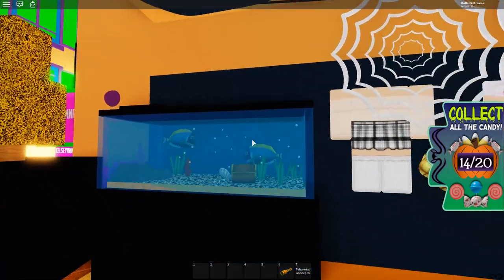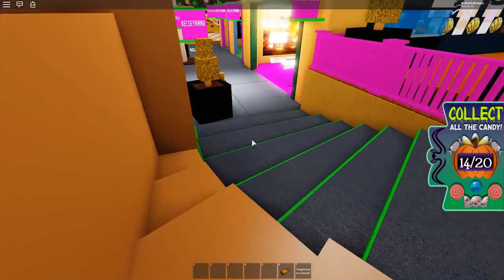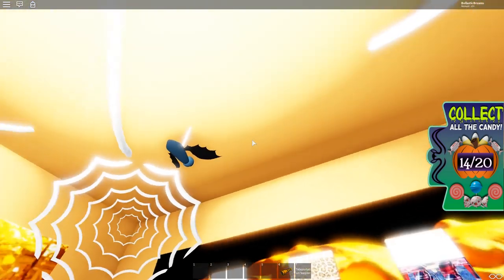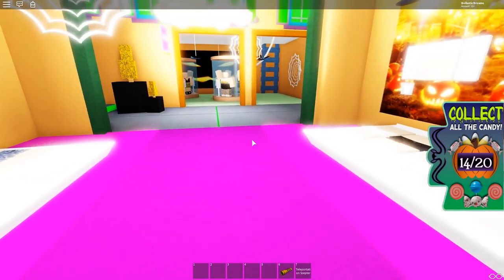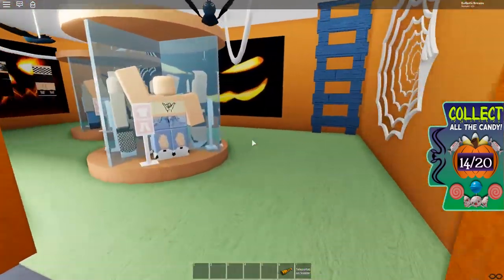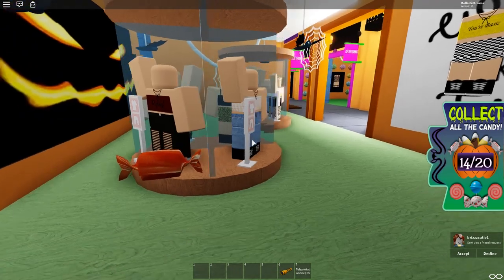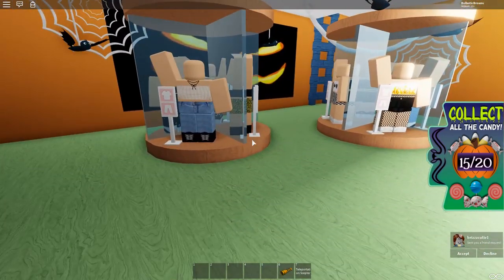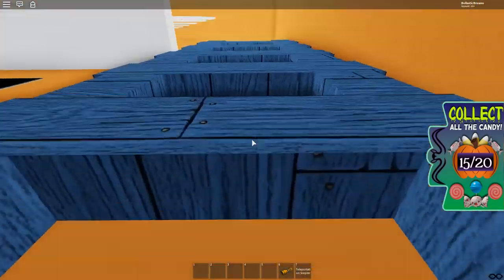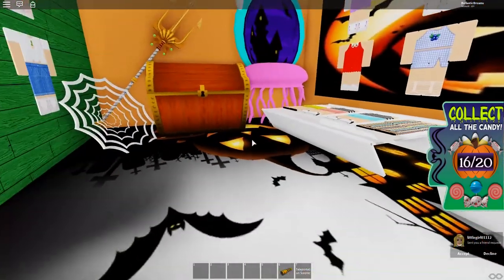Nothing in the fish tank, nothing on the ceiling, nothing in this room. Let's go into this really bright glowing store — it is super bright in here. Nothing on the ceiling or the floor. We're going to go into this other store. There's one right behind this group of mannequins right here — let's get that one. 15 out of 20. There's also an upstairs to this room, so let's go up. There's a candy right there! Let's get that one — that is 16 out of 20. Four more to go.